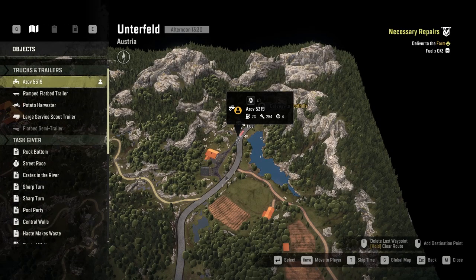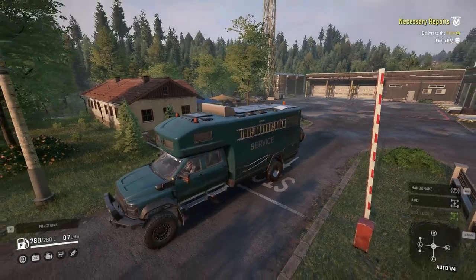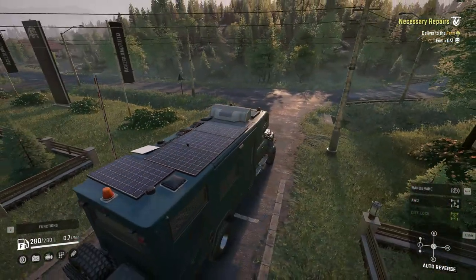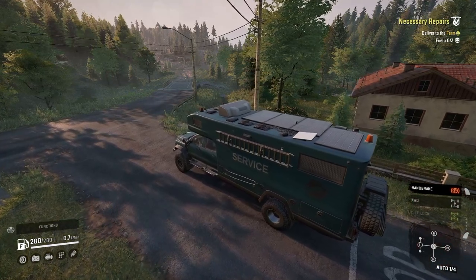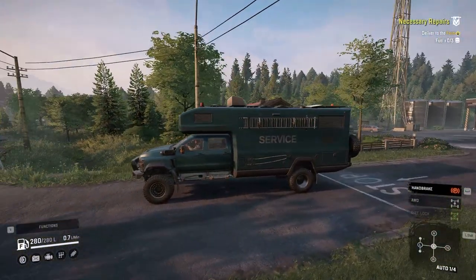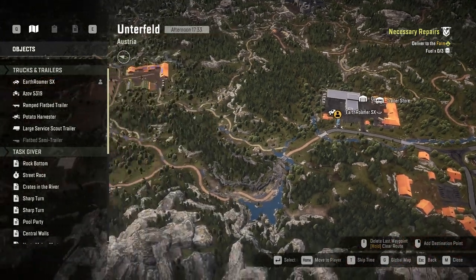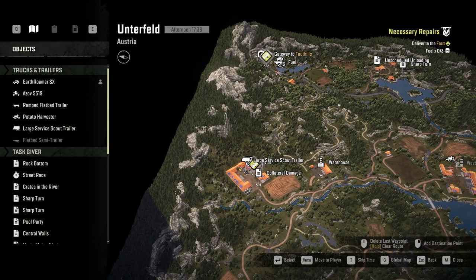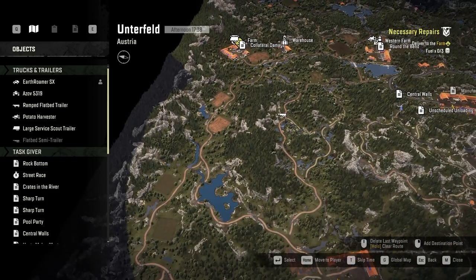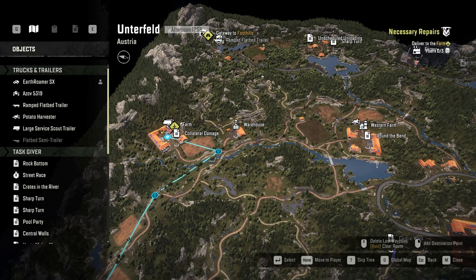Let's have a look. The SX — the second one we picked up — we've put the radar on and all the bits. We've got recovery stuff, service kit with fuel and tyres. I've got a tow hitch on the back so I can always pick up the service trailer if needed. I'm thinking I'll try to go to the farm first, pick up the service trailer, fuel it up, then take the Azov over there to fill it up. We need to go around the long route.